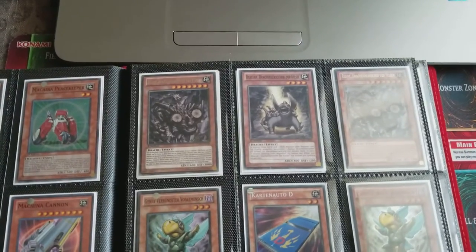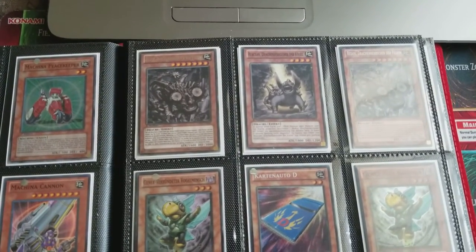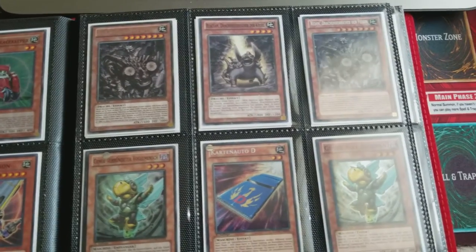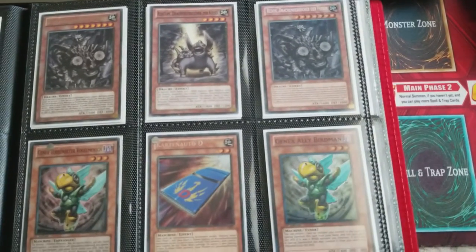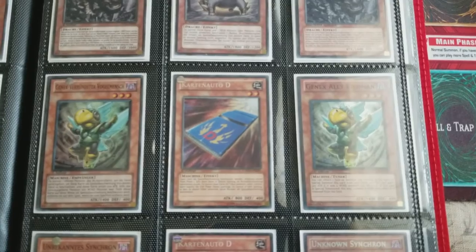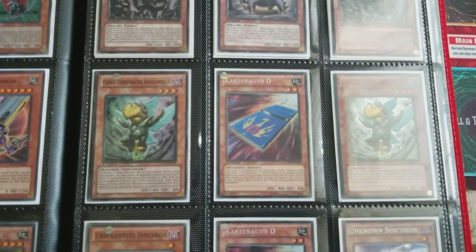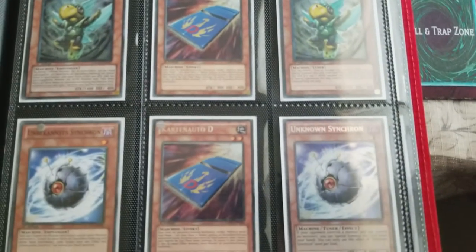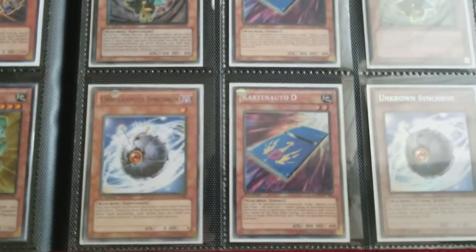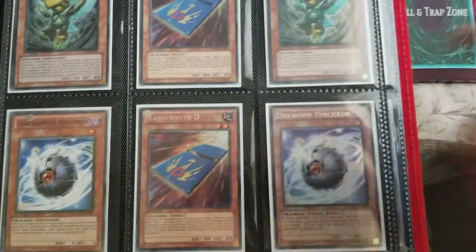The Dragon Rulers — Redox was probably my favorite outside of the whole Dragon Ruler archetype. I like all of them but mainly him. And then German Genex Ally Birdman. These are two German Card Car D. That's a German Common Unknown Synchron, and then the reprint.